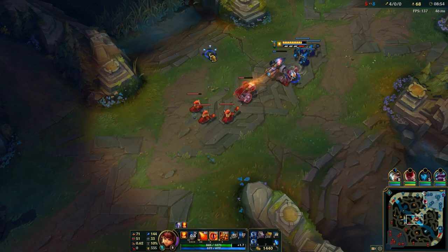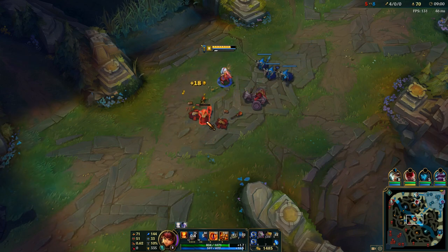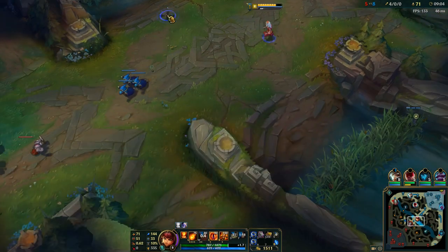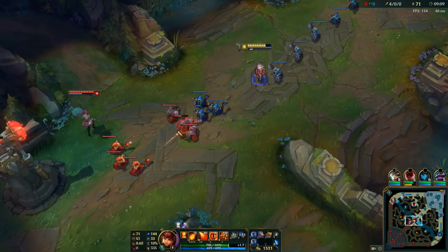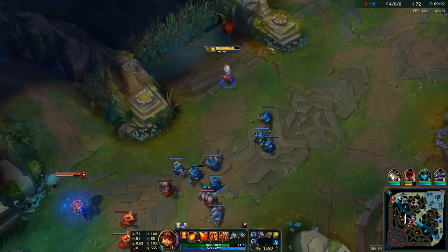Just using my easy Q farming tool — bad example there, missed that cannon. Shouldn't have W'd that wave, should have just auto'd the cannon and then used Q to finish that wave off. But see, even though I'm ahead, the lane is in a pretty bad position and Warwick should be level 6 by now.